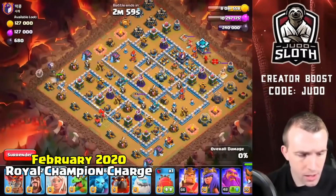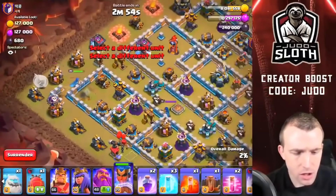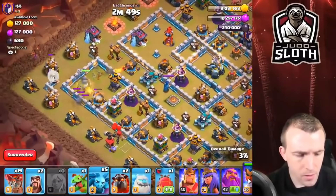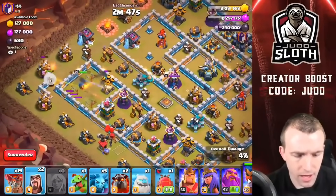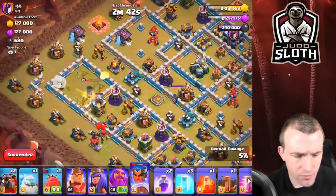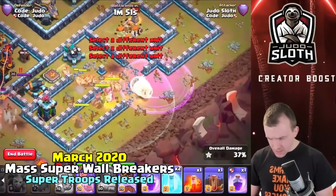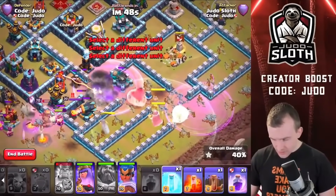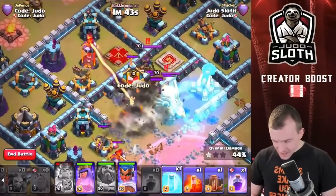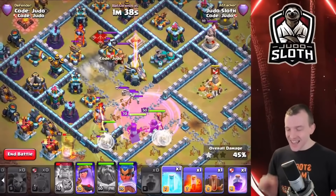Royal Champion, a balloon, and five healers — we do indeed hit, let's send another balloon in just in case. The Royal Champion is doing a good job already — get a wizard in once the cannon takes this down. Let's rage and freeze, spam the wall breakers in, Grand Warden's ability — let's rage, let's freeze this area. Look at them go, they're still going. They got all the way through — they did it!